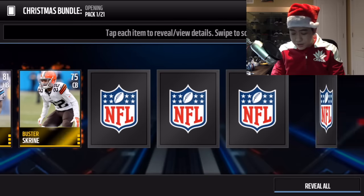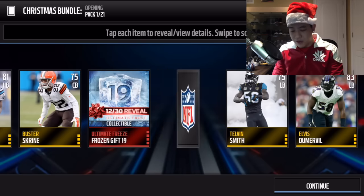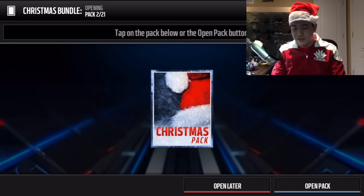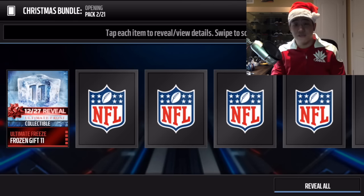In the first pack we get gift number 19, which I believe is a large quick sell. According to the forums, number 24 is a pro pack and number 8 is a legend elite pack. We also get gift number 11 so I don't have the full list right now.